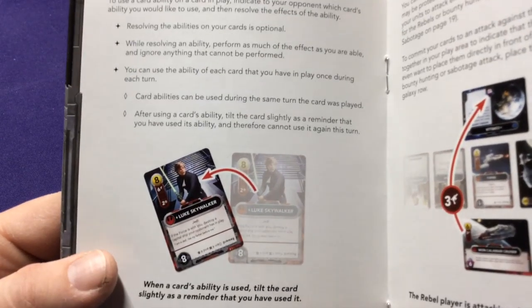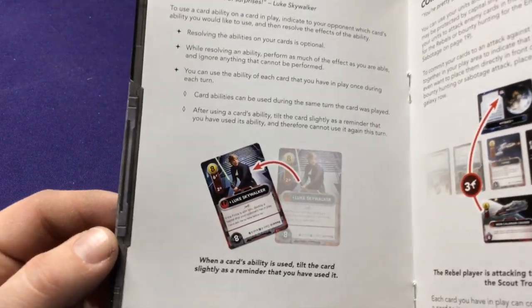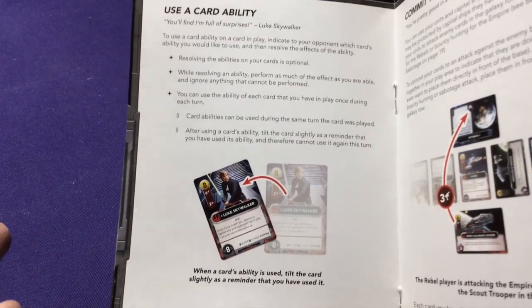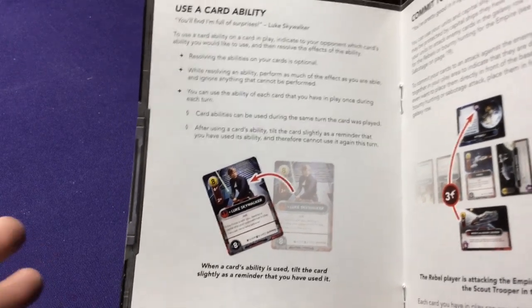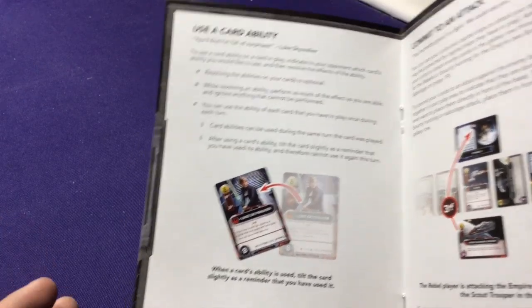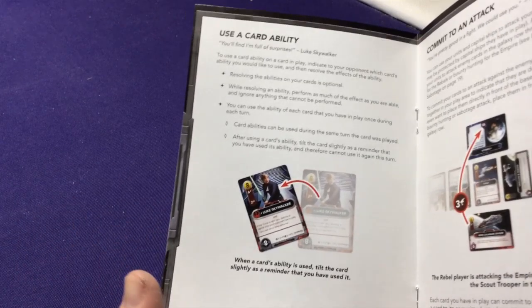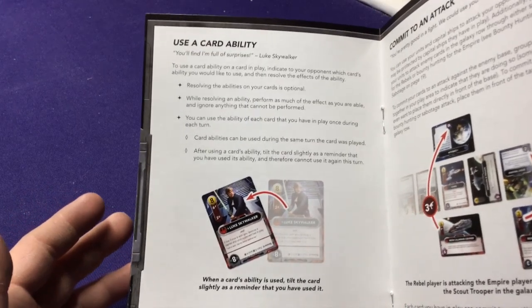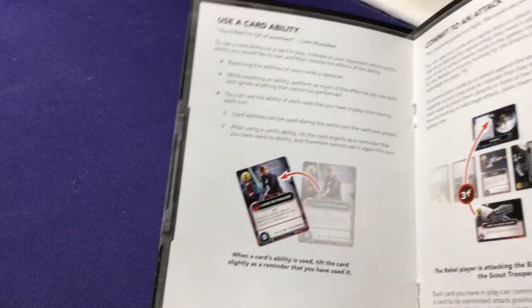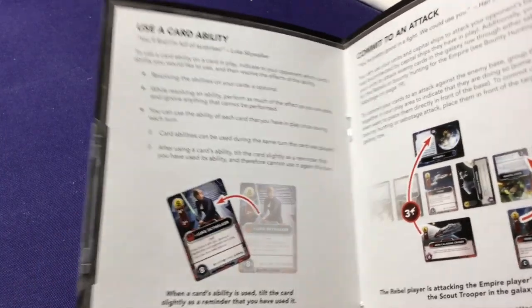For example, Luke Skywalker says 'if the Force is with you, destroy a capital ship in your opponent's play.' When you play him the force might not be with you yet, even though he gains two force. But you might play another card later to gain it. This is a slight difference from many other deck builders where the order matters — here you could play every single card in your hand at once and then resolve them one at a time left to right without worrying about which triggered before another.